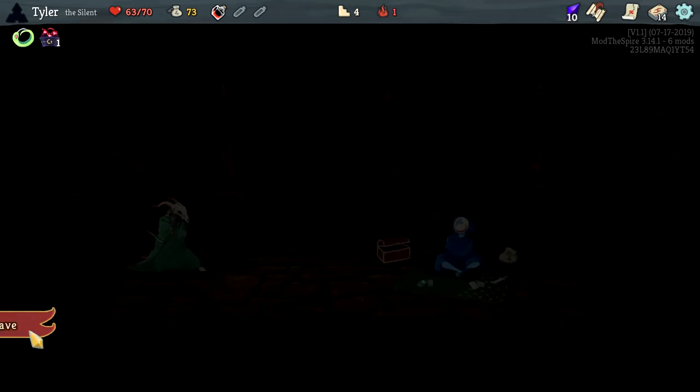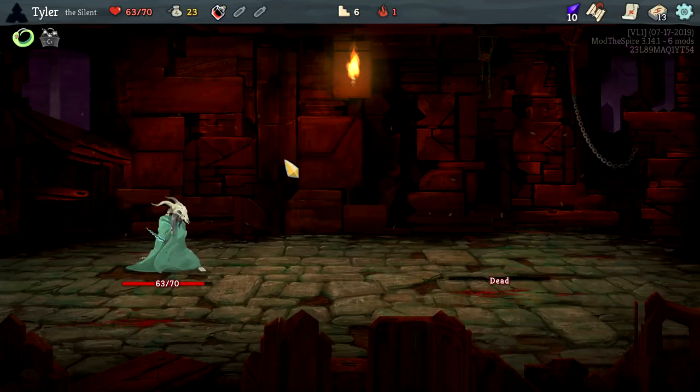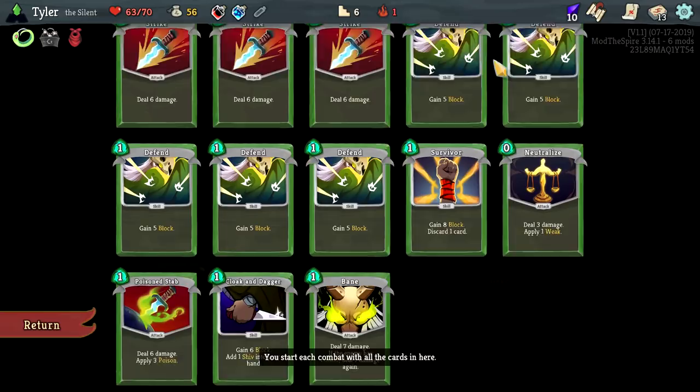We need a Bane for a challenge, so pick up Bane — it doesn't like when you buy them from the shop though, I just remembered that. Oh well. Remove another card, kill another Strike. So far so good. You get to kill off an elite for free, you get Bandana — we had this last time — so that's going to give us a little bit more gold. Upgrade on this becomes a one cost, there's benefit to it for sure.